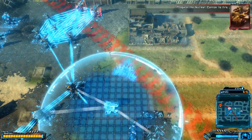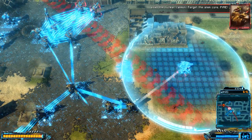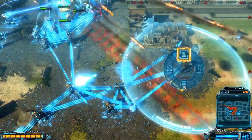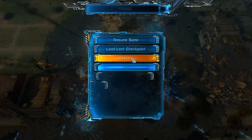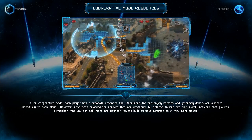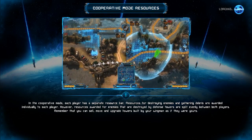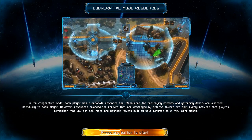Prepare the nuclear cannon to fire. Load the nuclear cannon. Target the alien core. Fire! So, let's load last checkpoint. He just mows through my towers. We've gotta do some testing because that is rough. All of my towers — he spawned on my towers.